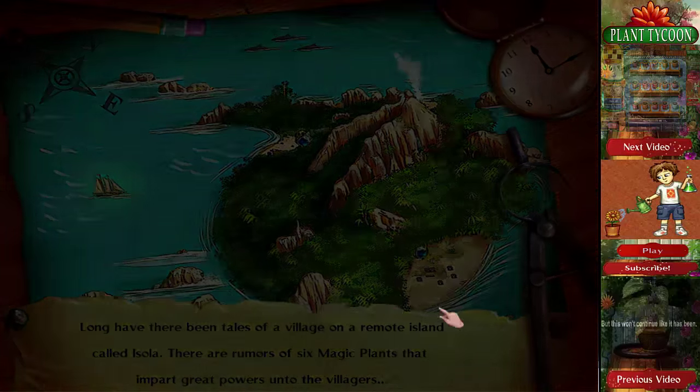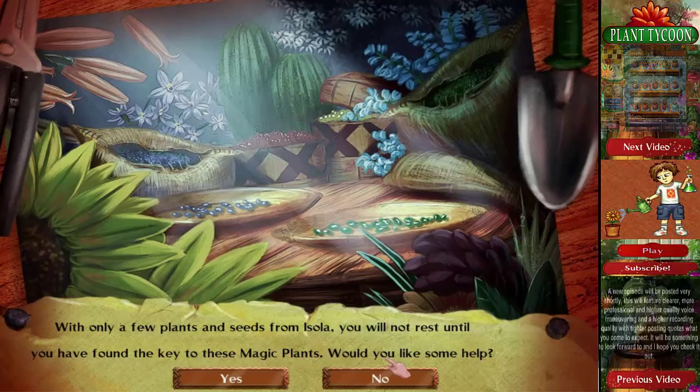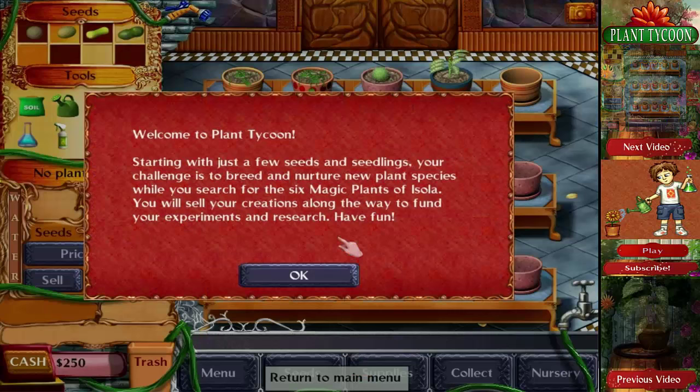There have been tales of a village on a remote island called Isola. With only a few plants and seeds from Isola, you will not rest until you have found the key to these magic plants. Welcome to Plant Tycoon — starting with just a few seeds and seedlings, your challenge is to breed and nurture new plant species while you search for the six magic plants of Isola. You will sell your creations along the way to fund your experiments and research. Have fun!